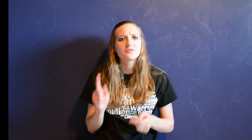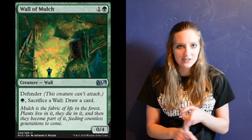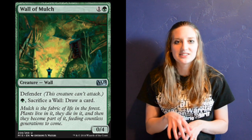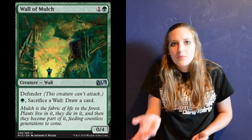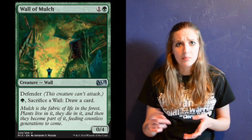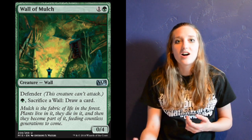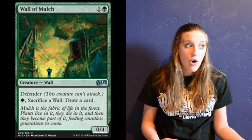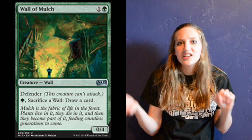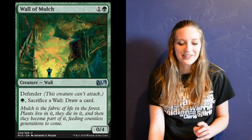I also include four copies of Wall of Mulch — I have this in the Nissa deck. It's two mana, one colorless and a green, for a 0/4 defending wall. The reason I really have this in the deck is it will stop your opponent's early stuff, but it also has the awesome ability where you can pay a green mana, sacrifice it, and draw a card. Drawing cards in this deck is awesome because you're either drawing into more land or more ammunition, which will let you draw even more cards.